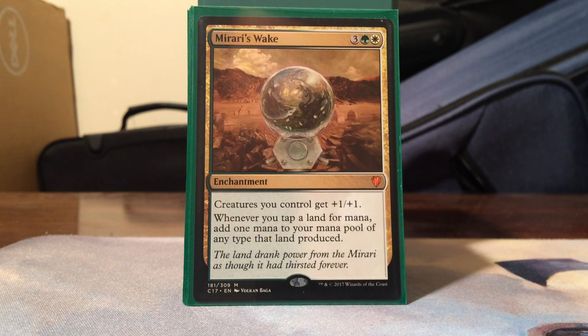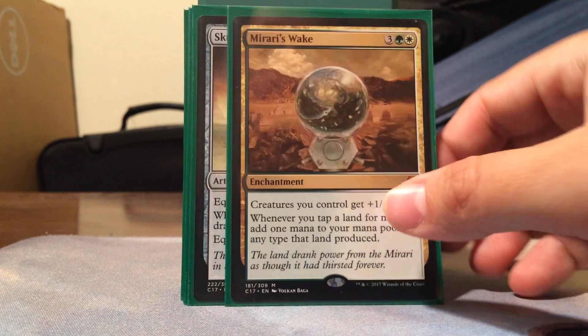Mirari's Wake came with the pre-con and it's a crazy good card. I've been wanting one forever - I was so excited to get it. It's Selesnya, 3 colorless: creatures you control get +1/+1, which gives a little pump to the Voltron strategy, and whenever you tap a land for mana, add one additional mana of any type that land could produce. So it doubles your mana - awesome.